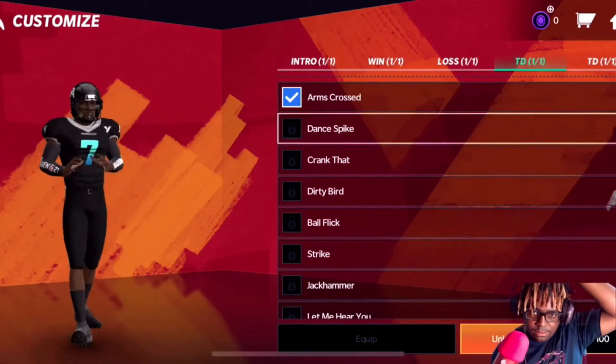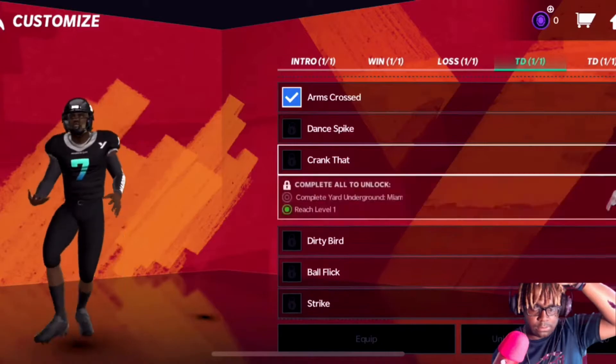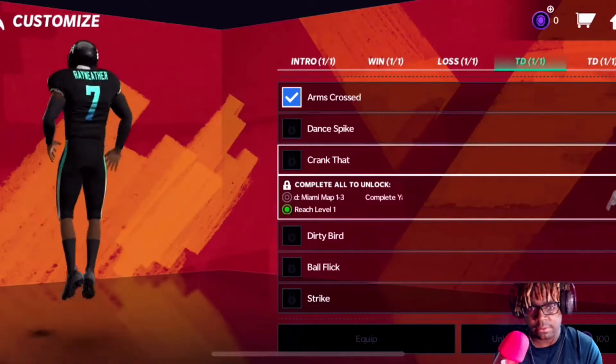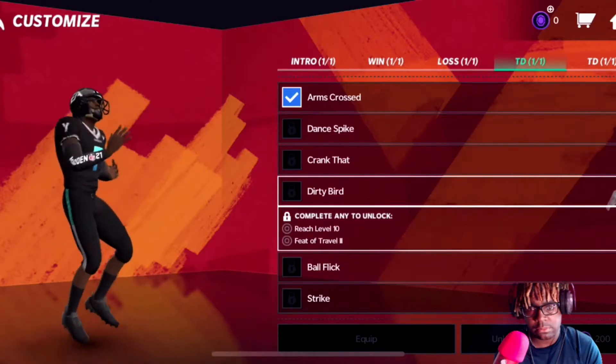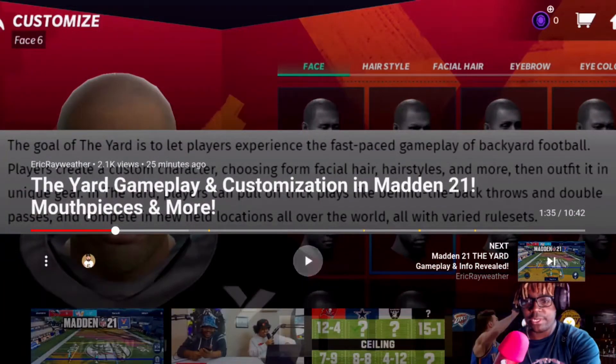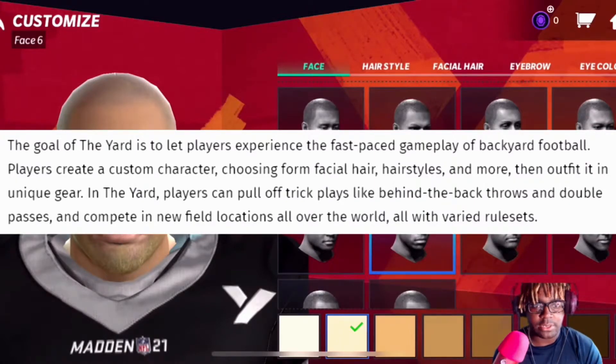For the console version they did actually reveal something pretty interesting. In terms of playing head-to-head, the most users you can have on a team is three - so it's 3v3. The goal of The Yard is to let players experience fast-paced gameplay of backyard football, create a custom character with facial hair, hairstyles - hopefully they finally get the dreads right - and more. Unique gear in The Yard, trick plays, behind-the-back throws, double passes, competing on new field locations around the world. That sounds dope.